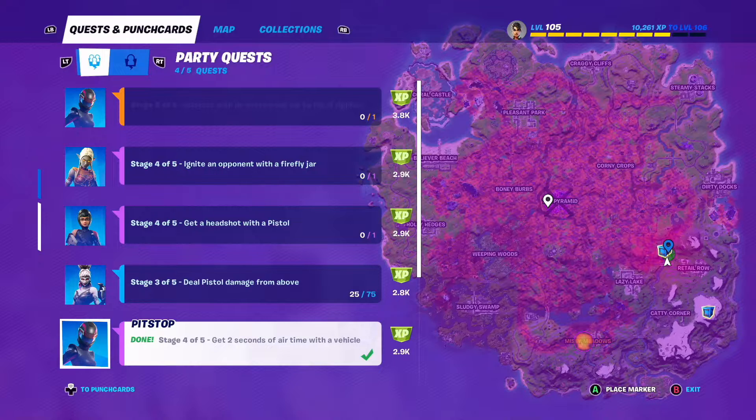Pit Stop stage four of five: get two seconds of air time with the vehicle — done, with the green tick. Thank you very much for watching. If you've enjoyed it, please do like and subscribe for more Fortnite videos. Goodbye for now.